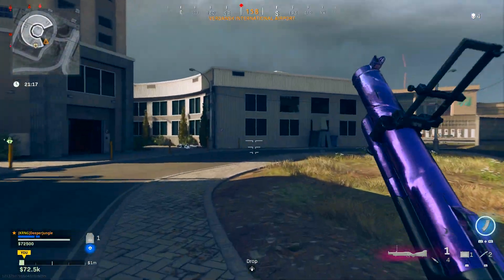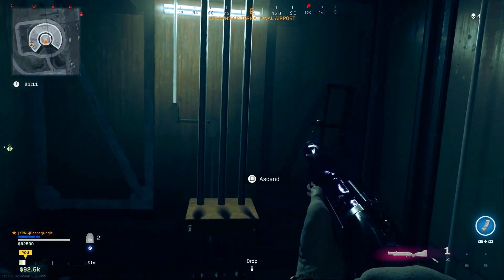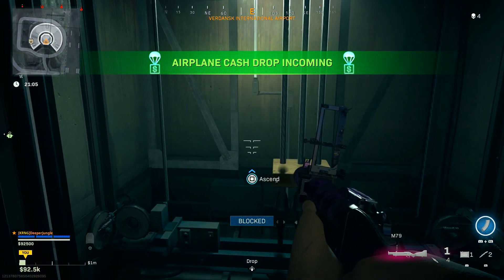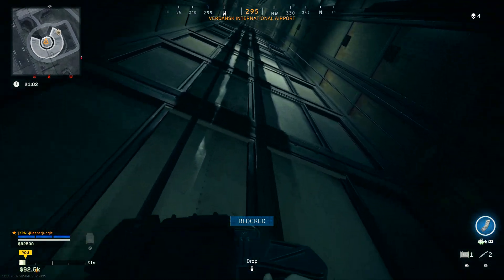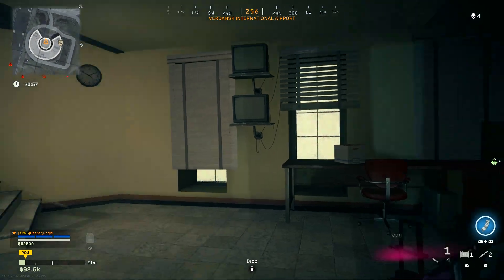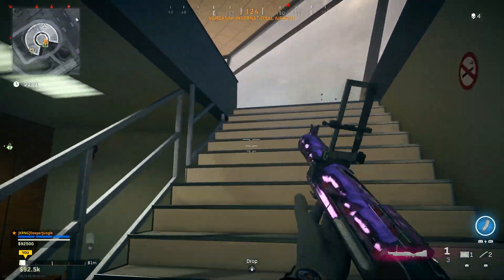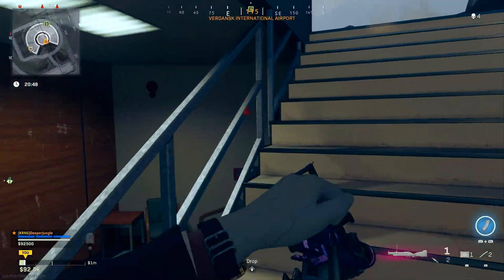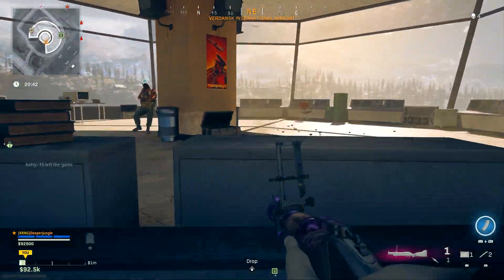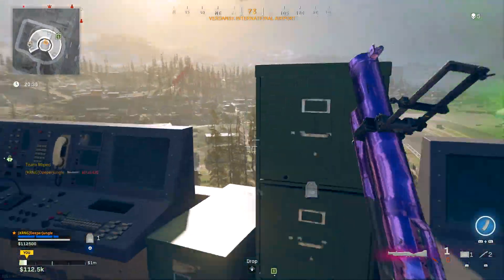Now let's talk about the MG82. The MG82 was kind of broken in Warzone — it had pretty much no recoil, a very high headshot multiplier, and all kinds of things like that. In this update the MG82 got nerfed: maximum damage decreased from 30 to 29, minimum damage decreased from 28 to 27, maximum damage range decreased by 20%, headshot multiplier decreased from 1.3 to 1.2, upper chest multiplier decreased from 1.1 to 1, extremities multiplier was also decreased from 1.9, and vertical and horizontal recoil was increased.